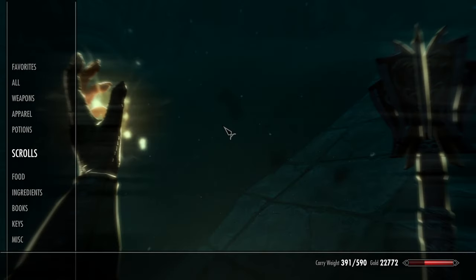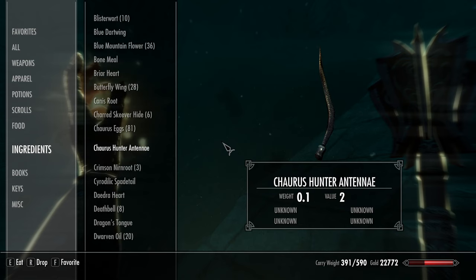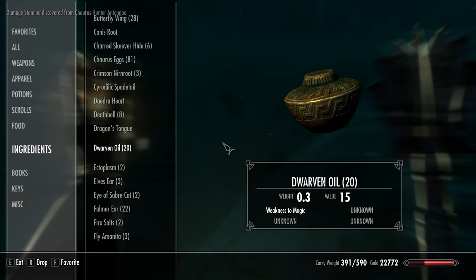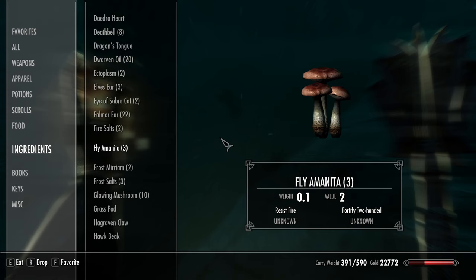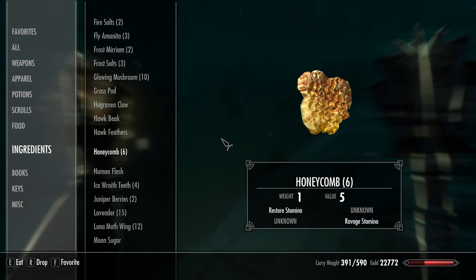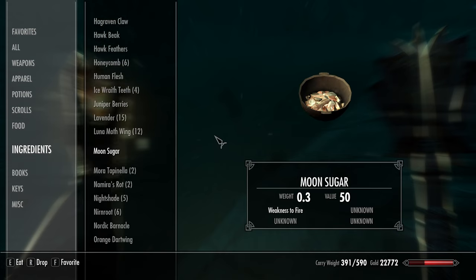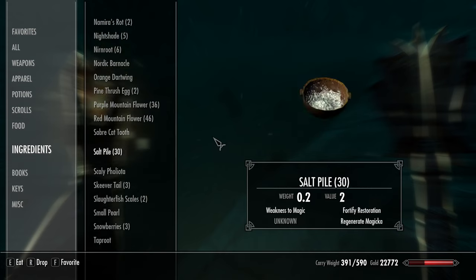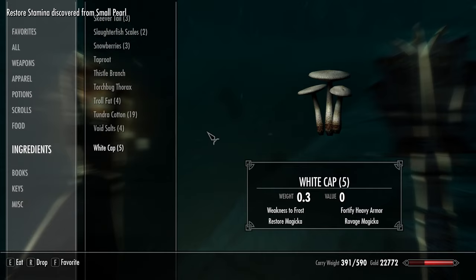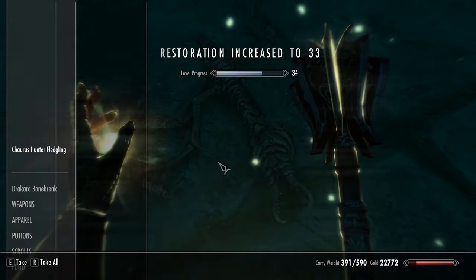We haven't actually eaten that yet, so let's go ahead and do that. Any ingredients we haven't eaten, go ahead and grab, except for the Crimson Nirnroot of course and the Daedra Hearts. I'll keep the Ceredillic Spade Tail and the Fire Salts for now, and the Frost Salts just because I think there might be a quest for those. Small Pearl we can eat — Restore Stamina. I think that's it. Did we already search him? Yeah, we did.